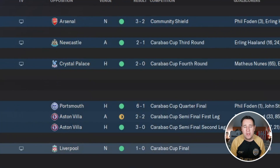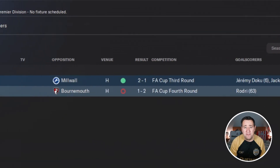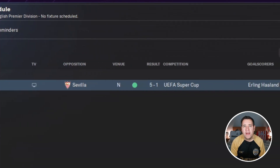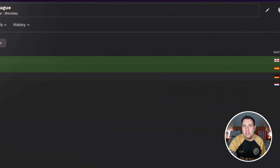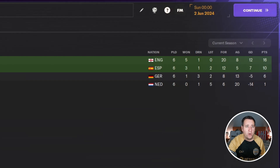It's a dream start. We beat Arsenal in the Community Shield 3-2, and we beat Liverpool in the final of the Carabao Cup 1-0. In the FA Cup, we scraped through against Millwall in the third round, but in the fourth round we lost 2-1 against Bournemouth. In the Super Cup, we won comfortably against Sevilla 5-1. In the Champions League, we didn't lose a single game — we won five, drew one, and finished on 16 points.